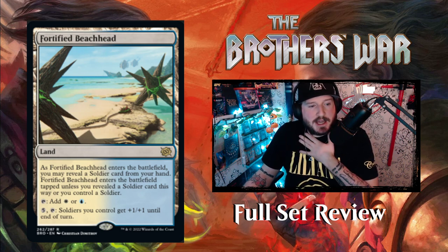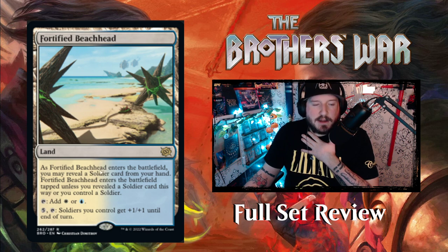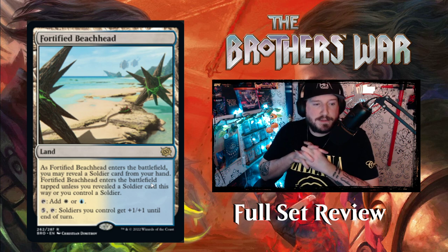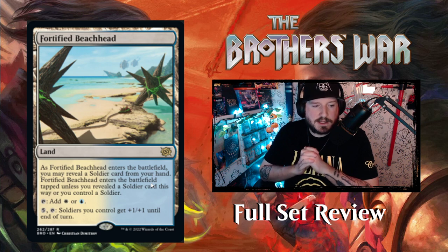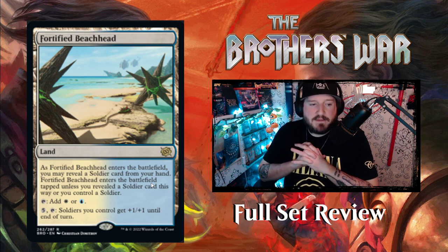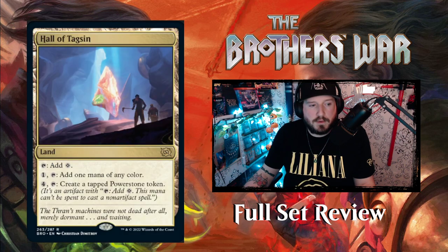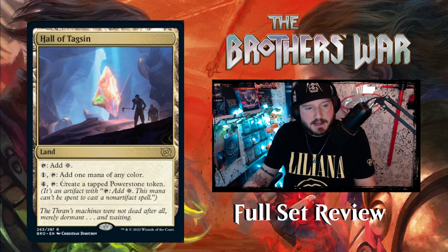We've got Fortified Beachhead — an Azorius land. As it enters, you may reveal a Soldier card from your hand; it enters tapped unless you did or you control a Soldier. Tap for white or blue. Pay five and tap it: Soldiers you control get +1/+1 until end of turn. Halls of Tagsin — tap for colorless, pay one to tap and add one mana of any color for mana filtering, or pay four to tap and create a tapped Power Stone token.